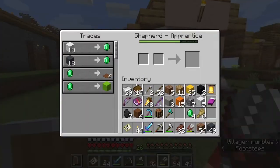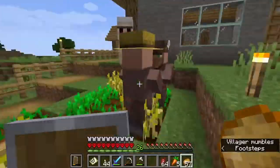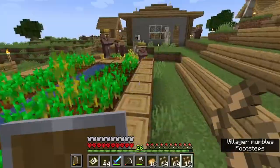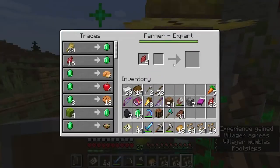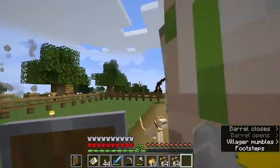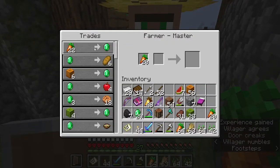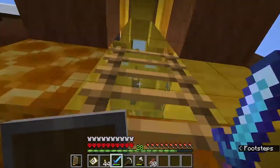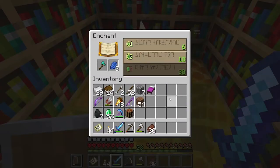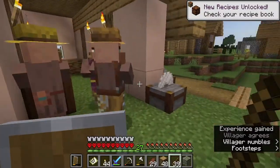Just upgrading them to max — I guess in the long run I don't really know why I felt so compelled to do this, because all of the armor and everything I make myself with my own diamonds and enchant on my own is far superior than really anything else I get from any of them. But I guess it's nice that I can just go buy golden carrots without needing the gold or having to harvest carrots.